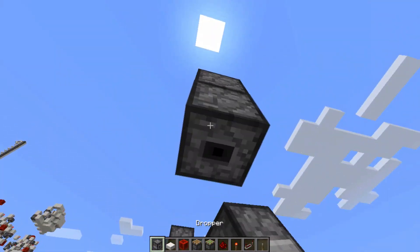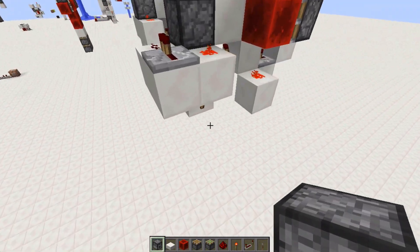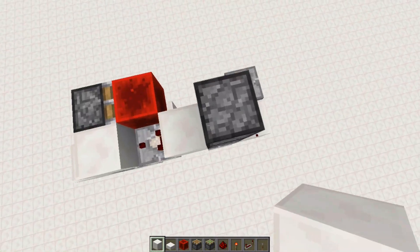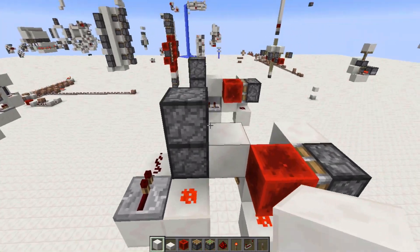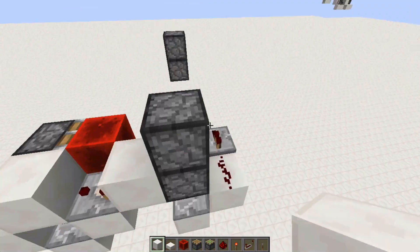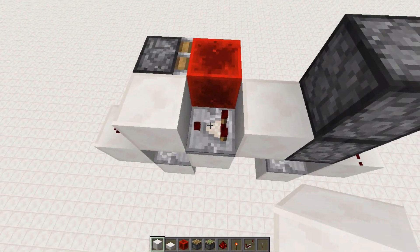So yeah, to make this — actually I better explain how this thing works. So first of all, this dropper right here is powered, although it doesn't know that. So if we were to update it, it would then drop the item into this dropper, which would activate this comparator.